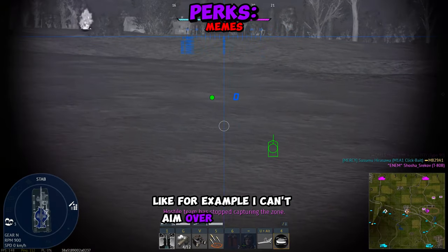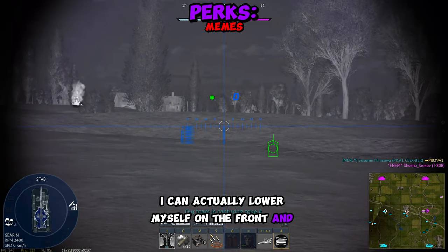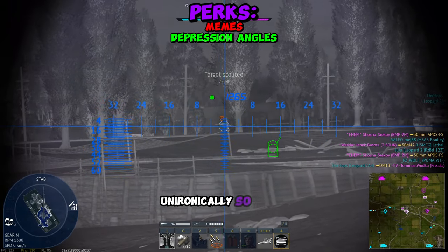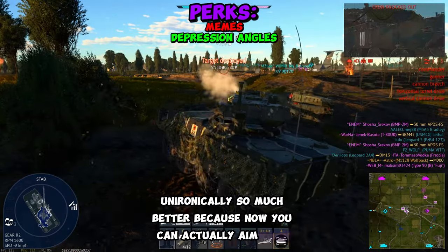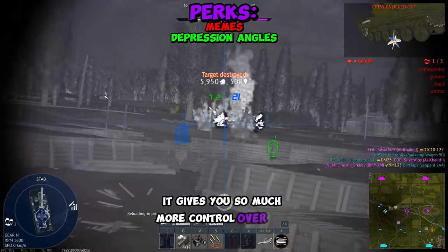For example, I can't aim over this hilltop right now, but with suspension control I can actually lower myself on the front and aim down more. You can do that in any direction. It makes the Wolfpack unironically so much better because now you can actually aim down, and combined with your crewless turret, it gives you so much more control over the map.